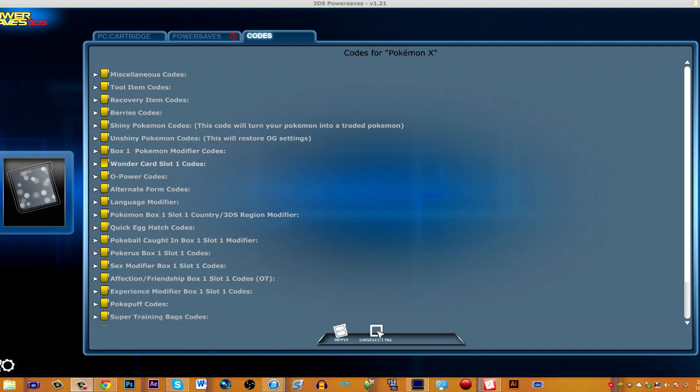You'll need PowerSaves — no power saves required beyond that. It's very similar to the Action Replay for the DS. You can find it at Walmart, Kmart, Target, Amazon, anywhere that sells 3DS stuff for like 20 bucks. You get it, download some software, put your game into your computer in the little slot that's in the PowerSaves device, and you open this up.